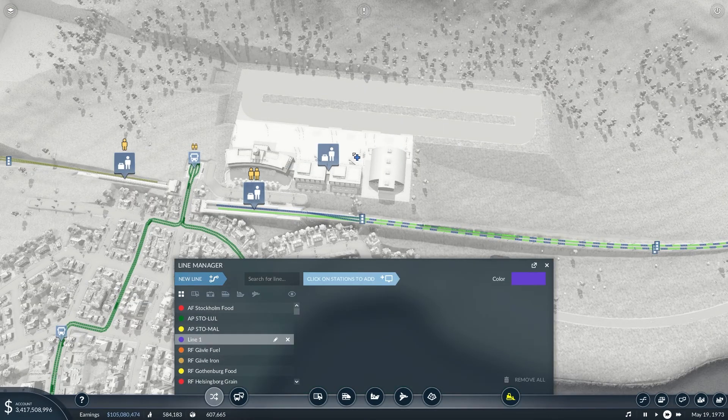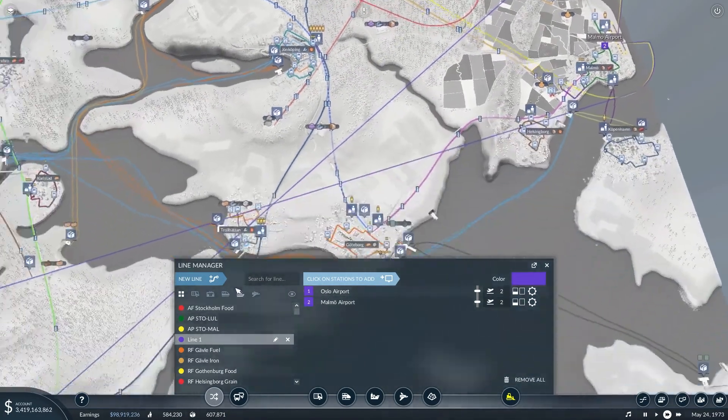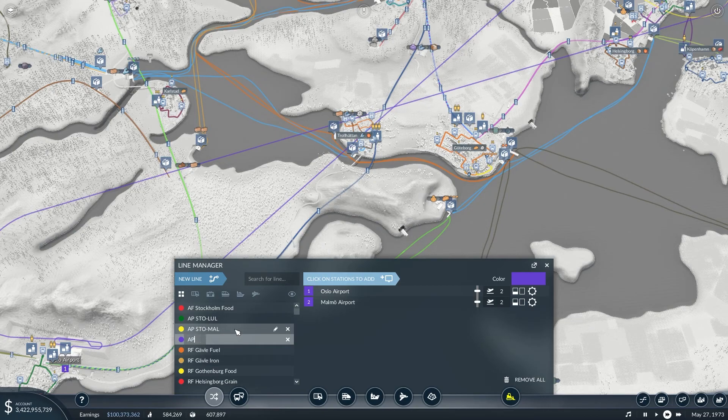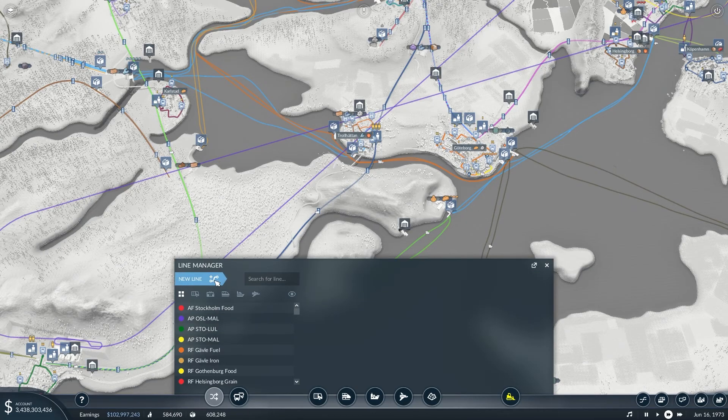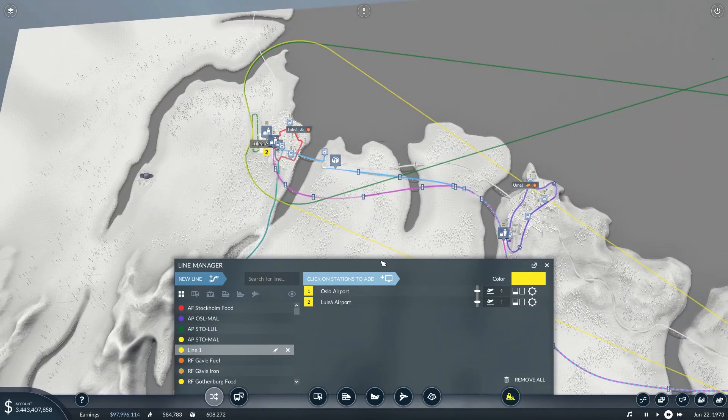Let's add a new line from Oslo airport to Malmö. This is air passenger. Since we're going to have another line to Luleå, we can't name it just Sweden. Sweden-Norway — let's just name it what it is: Oslo to Malmö. And then we want a new one: Oslo to Luleå.